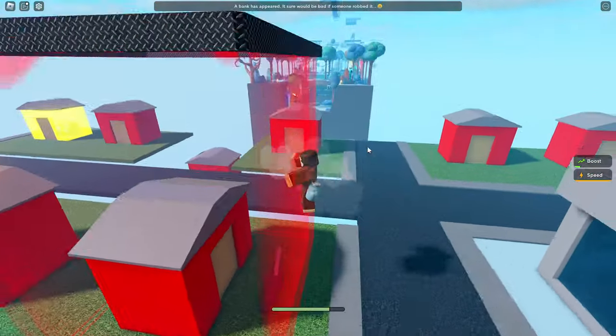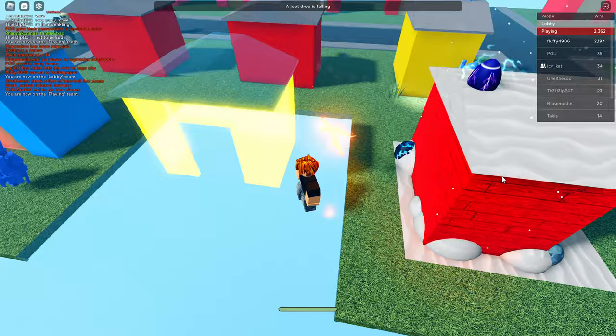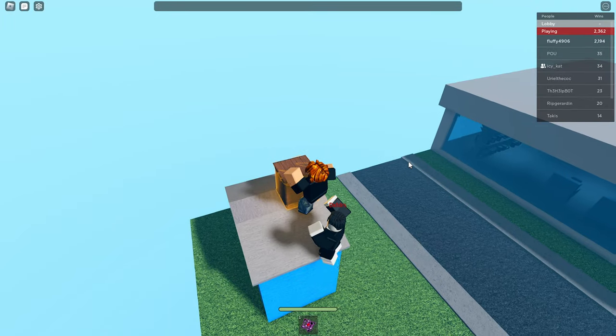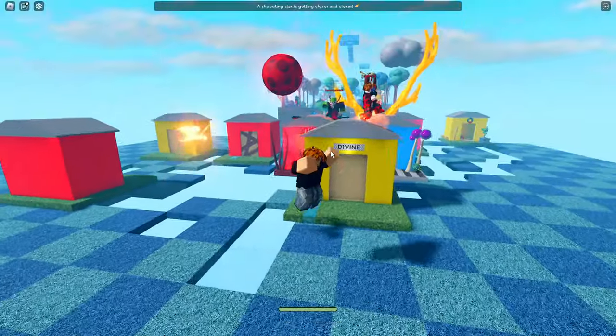Next is field gate — this adds a lever to a plate and if the lever is activated it spawns a force field around the plate that won't allow anyone to enter. Next is loot drop — this drops random loot crates onto random plates, and when you open a loot crate it functions just like a gift, giving you a random gear.